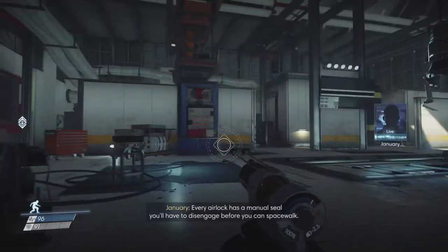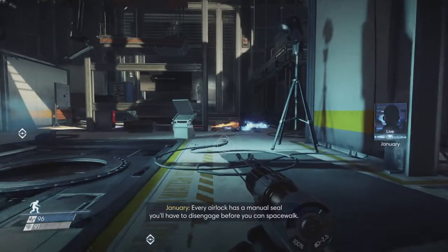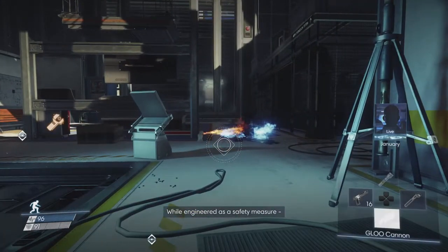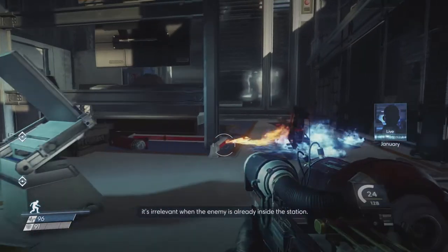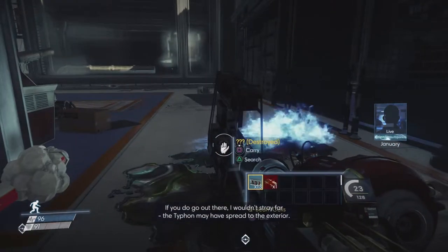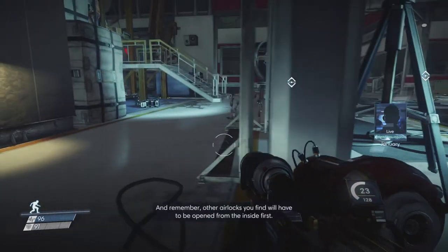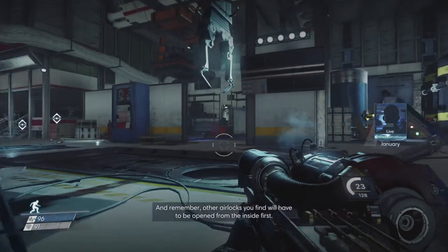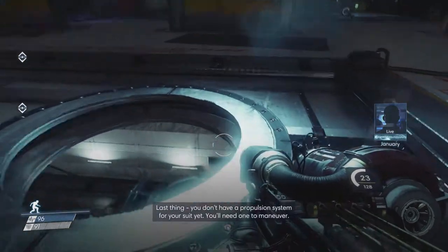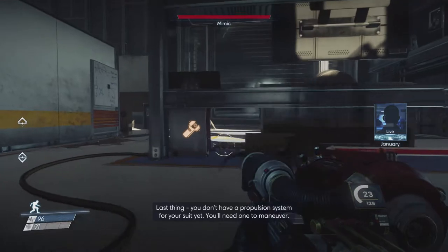Every airlock is a manual seal — you'll have to disengage before you can spacewalk, engineered as a safety measure. It's irrelevant when the enemy is already inside the station. If you do go out there, I wouldn't stray far — the Typhon may have spread to the exterior. And remember, other airlocks you find will have to be opened from the inside first.